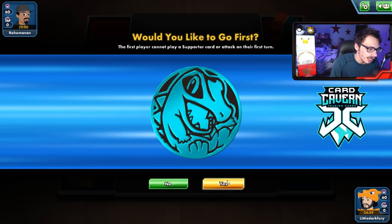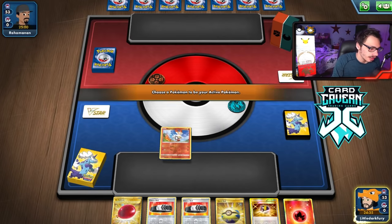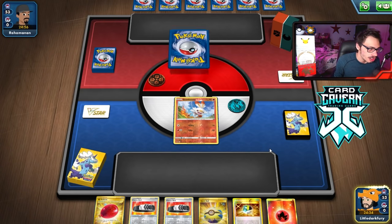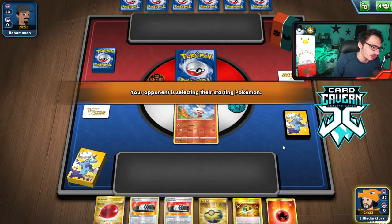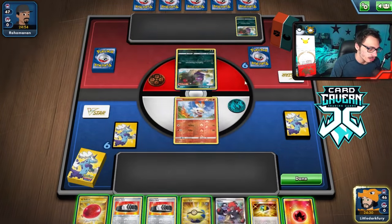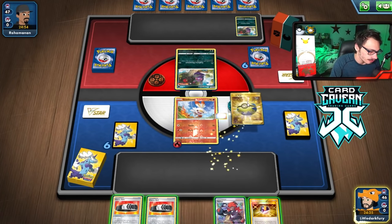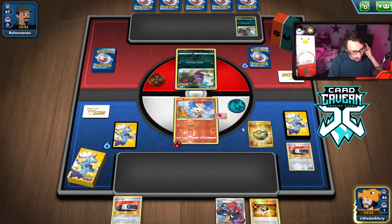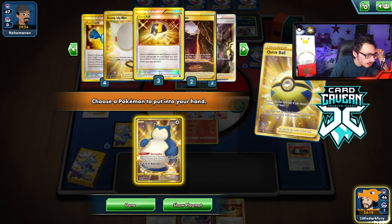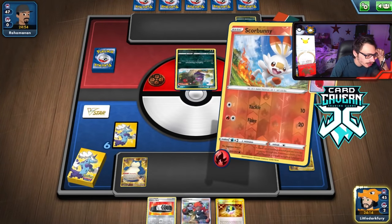Going first again — this time we're up against Single Strike, it looks like. Umbreon could be annoying but whatever. Good hand — I can get Snorlax, and that's all that matters. Snorlax down. I'll play the Balloon on Scorbunny. I want to keep the Energy on just in case we get a turn to attack. Gormandize. The energy is in the deck, Cinderace is there, Rare Candy is there. Good to go.